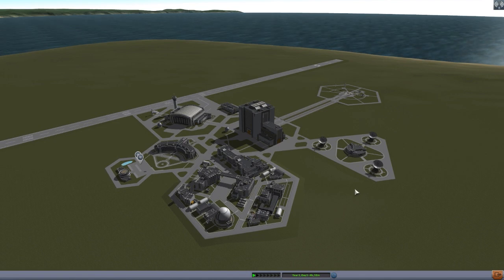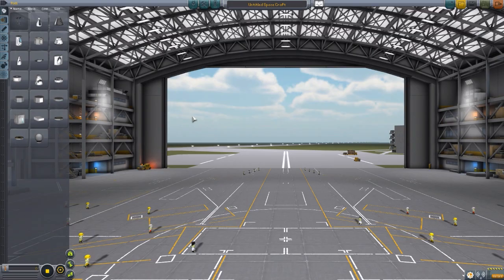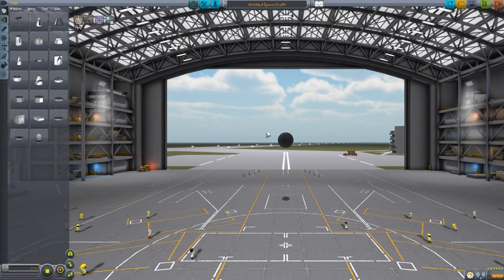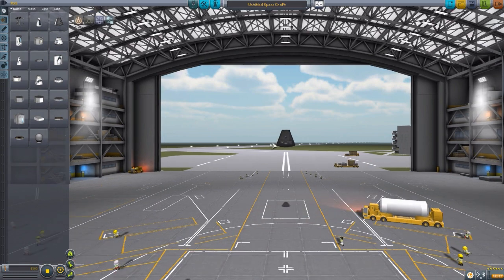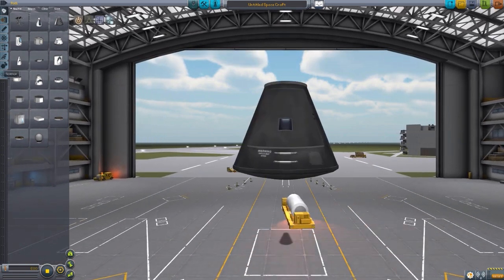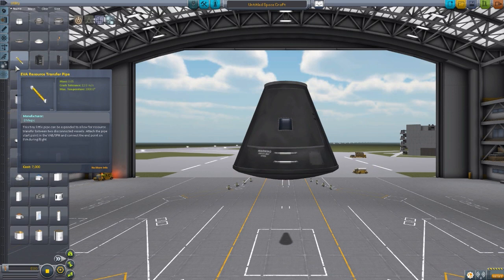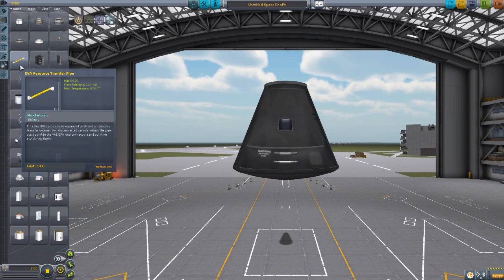That's enough yammering on - let's jump into the Space Plane Hangar and take a look at the part that makes this all possible. We won't be in here for long because, as I said, it's just one singular part. So let's grab a Mark I Command Pod, zoom in a bit, and head over to the Utility tab, where you'll see this EVA resource transfer pipe, which looks very much like just a repurposed fuel line.